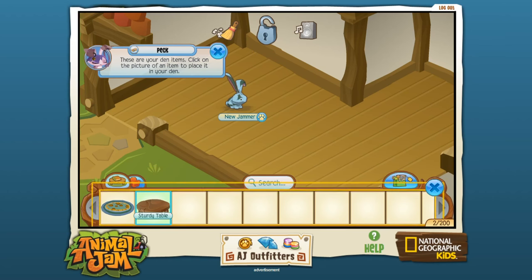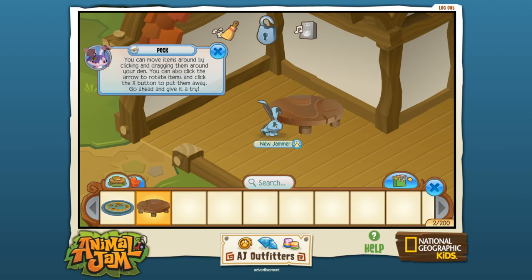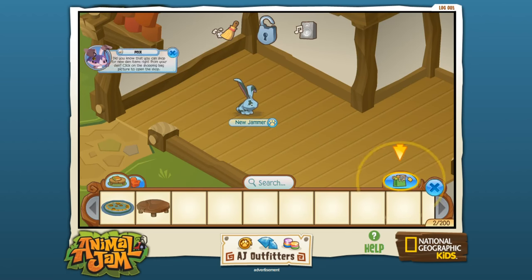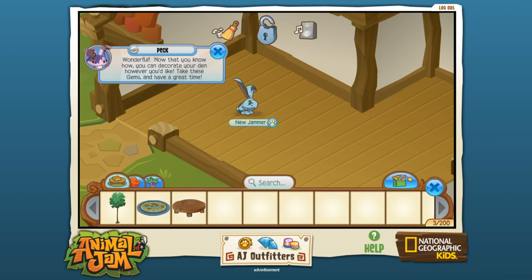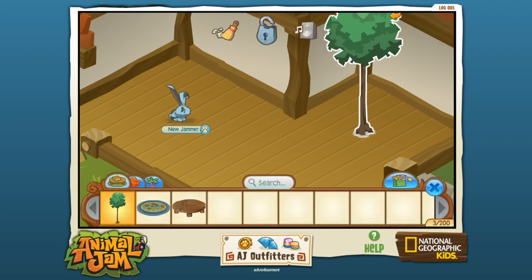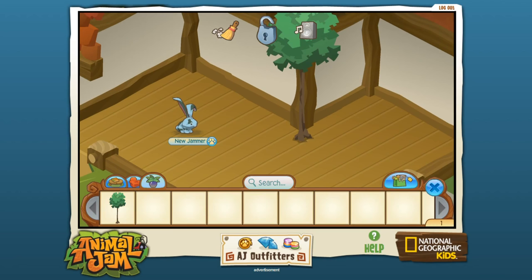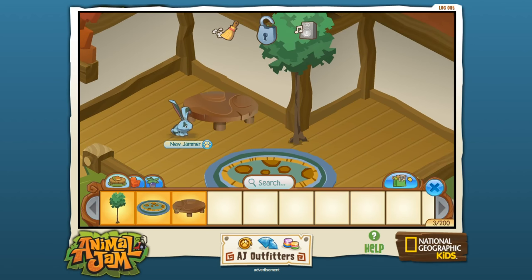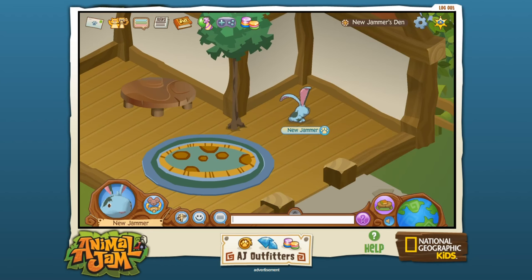Here are my den items — click on a picture to place it. There's a nice sturdy table you can move all over and rotate. You can put items away if you need to. She gave me more gems as a gift, and then I can shop for new things — like a tree! I'll buy it, no problem. Take these gems and have a great time! I put the tree inside. I have a nice blue rug too. I've already started to get the den all put together, and you can jump around to various clubs.